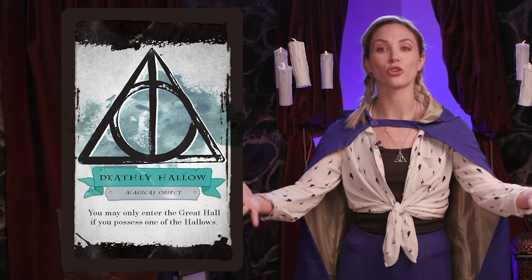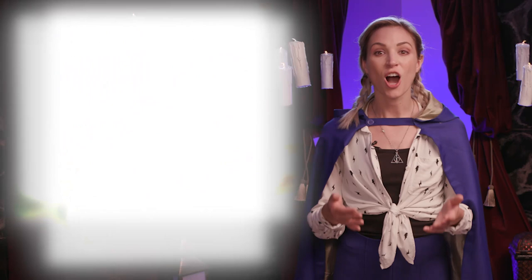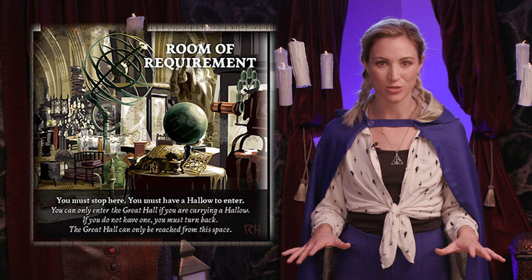Hallow cards are crucial relics that can be acquired in multiple ways, similar to purchase cards. Hallow cards may be discarded in the Room of Requirement, allowing a player to enter the Great Hall and potentially win the game. Important spaces on the board — including King's Cross Station, Quidditch Pitch, Hogwarts Gates, and the Room of Requirement — have special rules for advancing between regions. See pages 13 and 14 in the rules for more details.